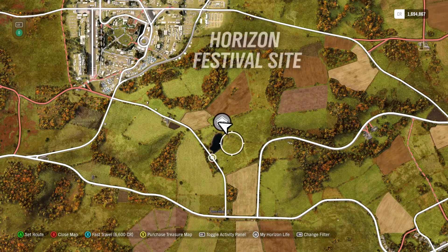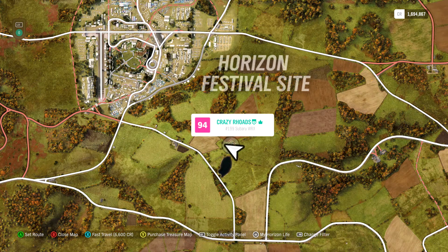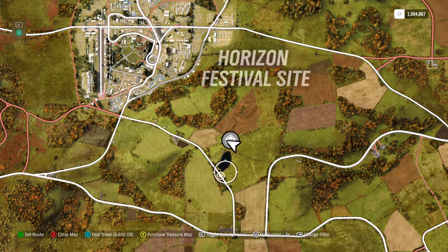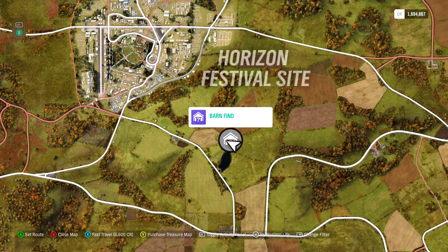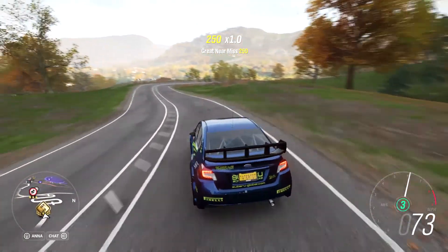Here's the location of the barn find. Look for the Horizon Festival site — I know you're gonna have the purple thing around it — but if you can't find it, look for the Horizon Festival site, find this little pond right here, and it's straight north of the pond. Super simple to find.